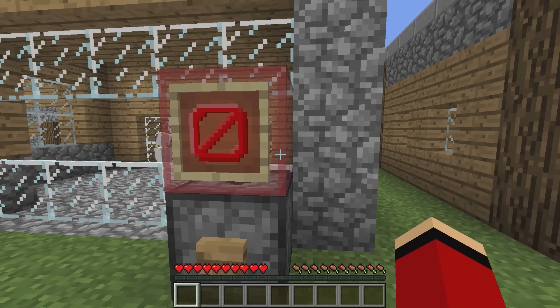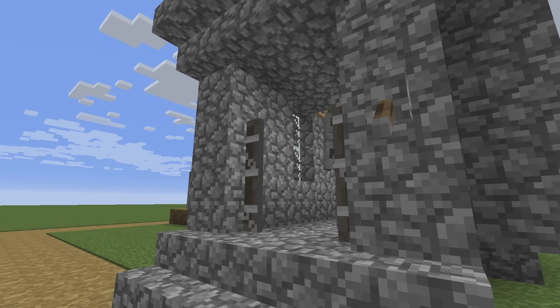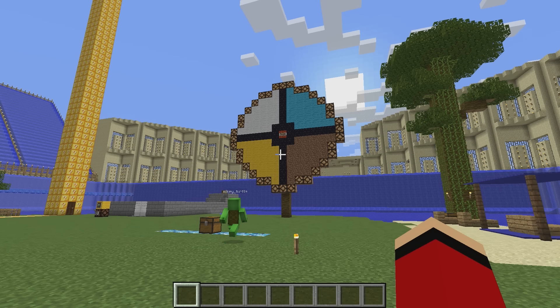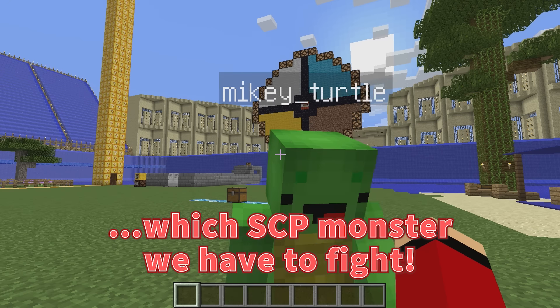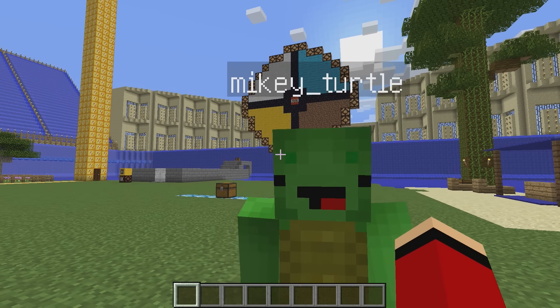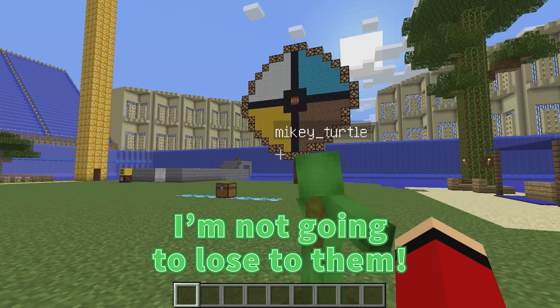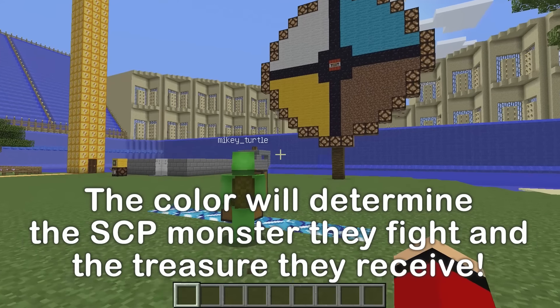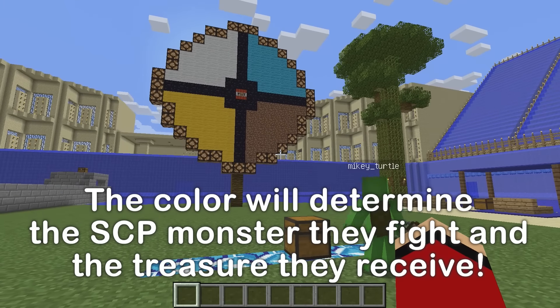I wonder which of these monsters we'll get to face? Let's find out! We're gonna use this giant roulette wheel to determine which SCP monster we have to fight! Those things are scary! However, I'm not going to lose to them! The SCP monster you face is decided by the color on the wheel that you hit, so choose carefully!